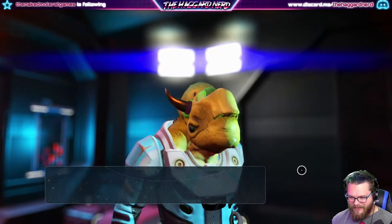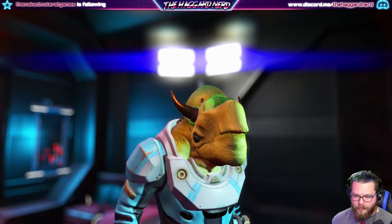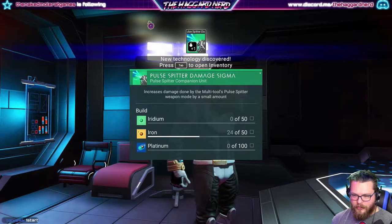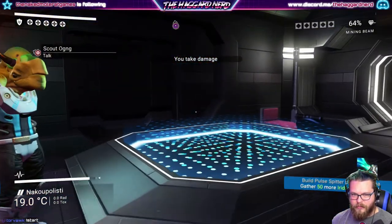Let's do it! The warrior strikes back with astonishing force, then barks out laughter before handing me the blueprint. Pulse spitter damage sigma - interesting, good to have. I know I took damage but it's fine. These guys are all about violence and stuff, so might as well.